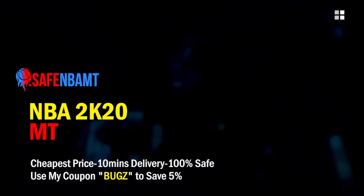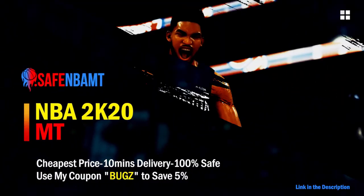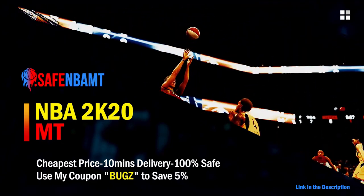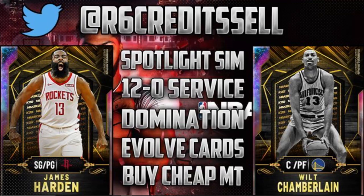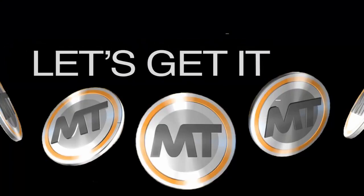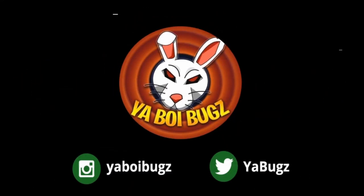What's good, guys? If you want cheap, fast, and reliable NBA 2K20 MyTeam coins, head on over to nbasafe.com and use code BUGS for 5% off at checkout. If you guys want some cheap MT, make sure to hit me up on Instagram and Twitter for the fastest and most reliable purchase on the internet right now.